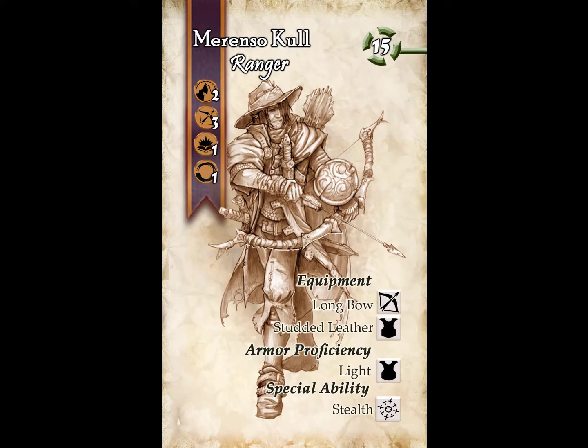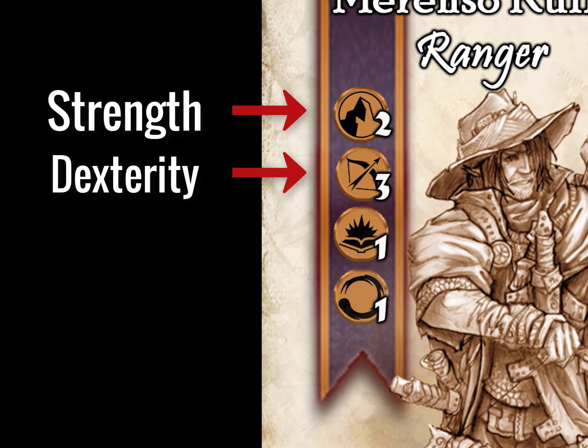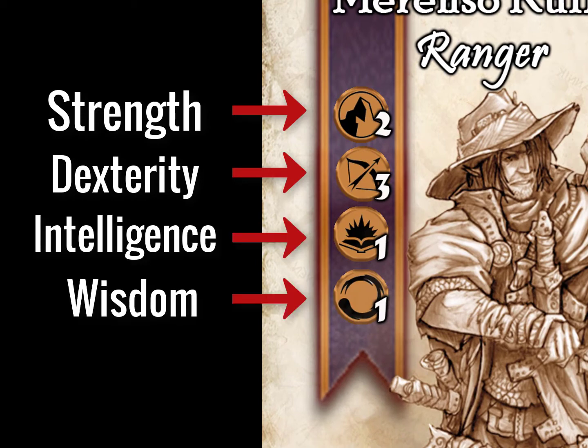The gold icons on the side indicate your character's strength, dexterity, intelligence, and wisdom. Now it's time to start the adventure!